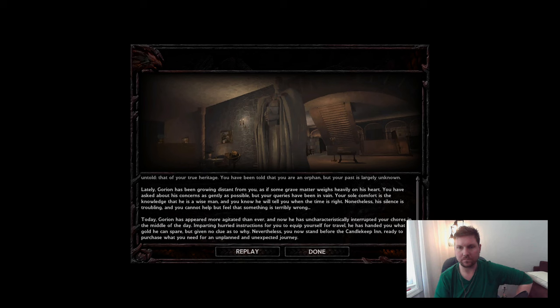Lately, Gorion has been growing distant from you, as if some grave matter weighs heavily on his heart. You have asked about his concerns as gently as possible, but your queries have been in vain. Your sole comfort is the knowledge that he is a wise man, and you know he will tell you when the time is right. Nonetheless, his silence is troubling, and you cannot help but feel that something is terribly wrong. Today, Gorion has appeared more agitated than ever, and now he has uncharacteristically interrupted your chores in the middle of the day. Imparting hurried instructions for you to equip yourself for travel, he has handed you what gold he can spare, but given no clue as to why. Nevertheless, you now stand before the Candlekeep Inn, ready to purchase what you need for an unplanned and unexpected journey.